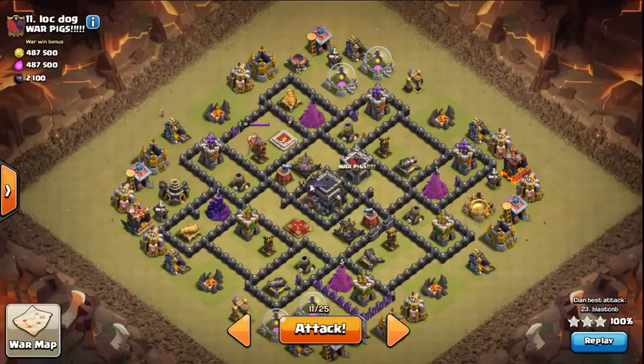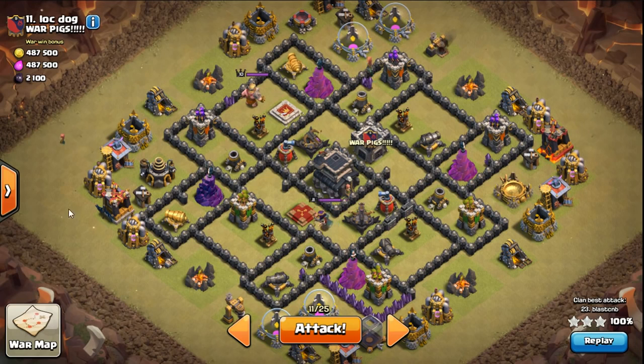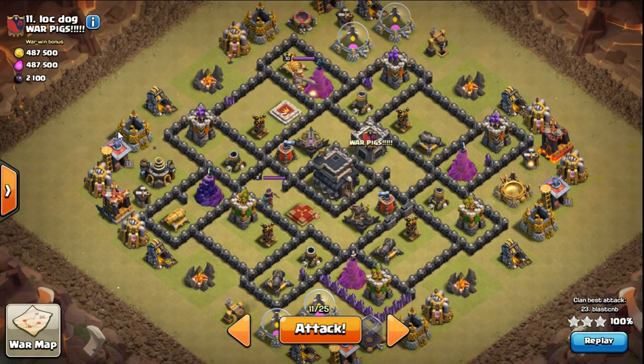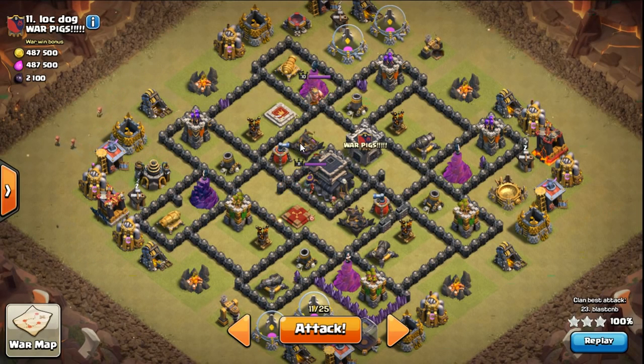Hey, what's up guys, back again with another queen pop attack. We're here — this base isn't maxed out by any means, it does have some max air defenses, teslas, and double bombs here and there. It caused a little question in our clan about how to hog it. I said don't worry, just come through and queen pop it — super easy.